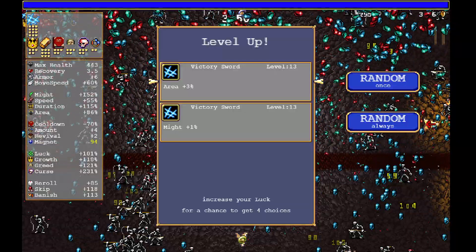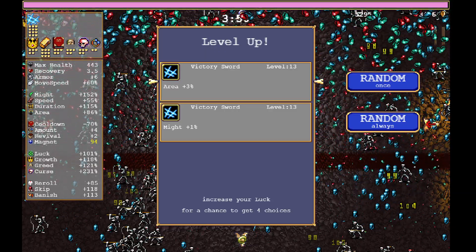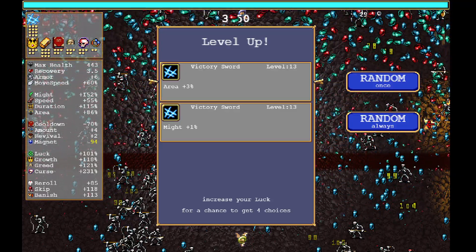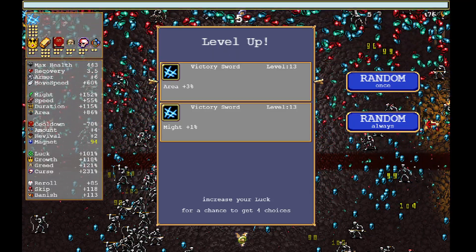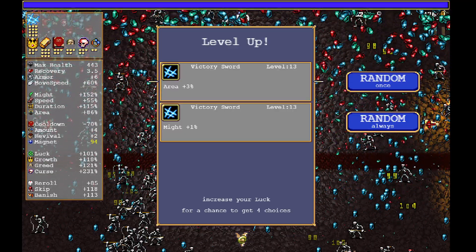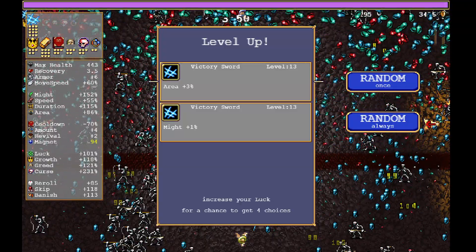Once you have your victory sword maxed out, you're going to go into limit break and you're going to be getting so many levels that this really doesn't matter. To save yourself time, I do recommend you choose random always, but if you want to do it yourself, I recommend you prioritize area for a while until you get basically the entire screen covered and then focus on might, etc. I'm just going to go ahead and pick it random to keep things moving.